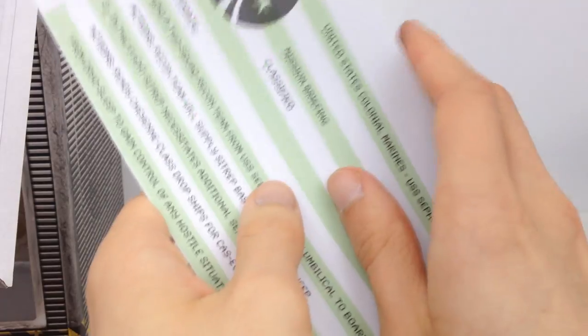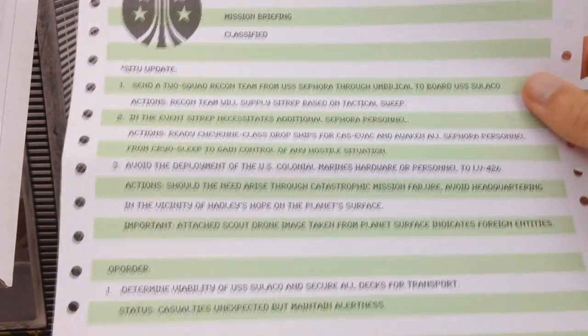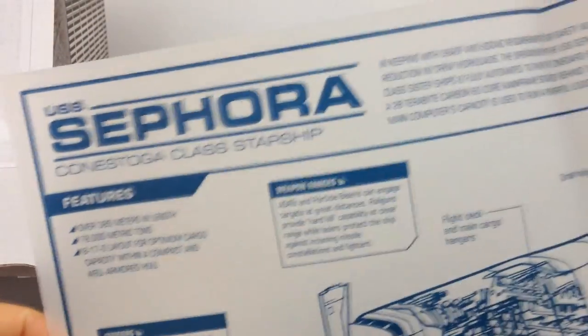Moving on, we have essentially a printed transcript of a phone conversation — just like if you get to court and someone types everything that's said. Basically it's a printed copy of conversations about this mission briefing, which is classified. Very, very nice.